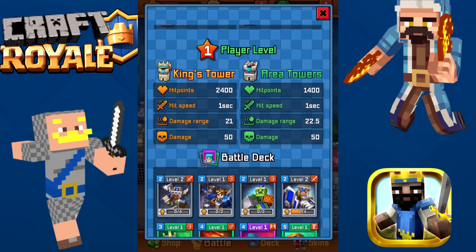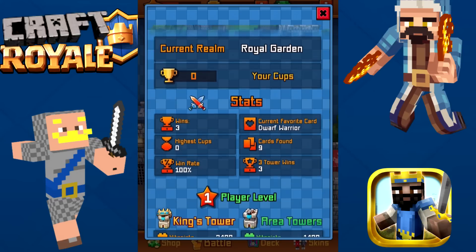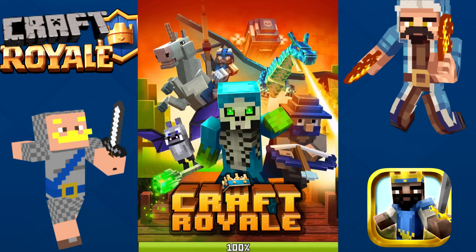We've got player one ranking and our battle deck — pretty much the same. Favorite card is the Dwarf Warrior, the card I can't even say. We've got a win rate of 100%. Let's get into a battle and see if we can find somebody. We're searching for an opponent. That's actually a pretty cool little background right there — I like that background. Would be pretty cool if it had a little bit more animation to it.